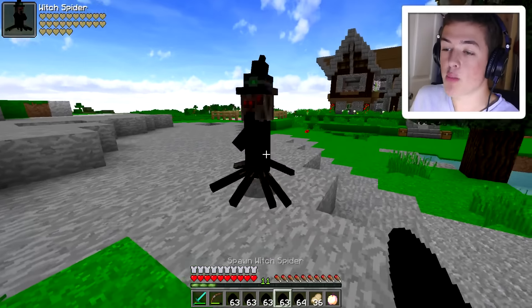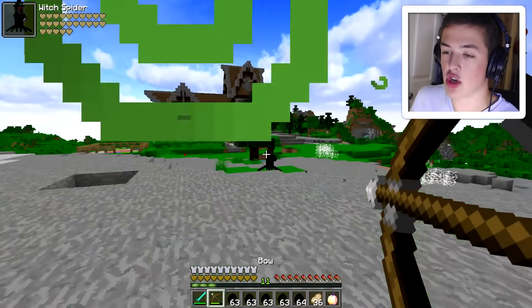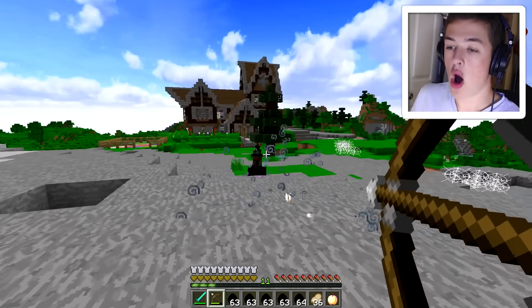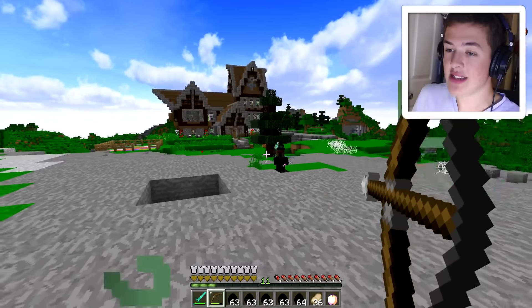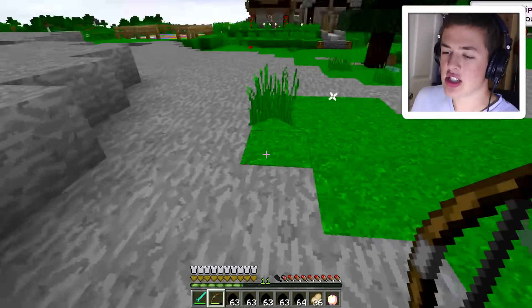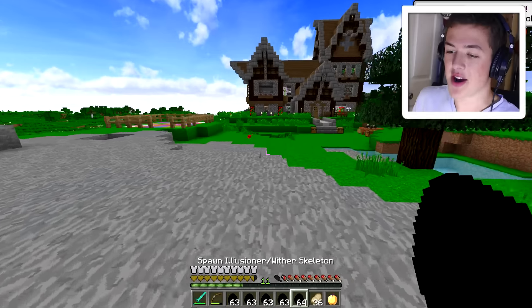Next up we have a witch spider. That is creepy — that is the creepiest I've ever seen. It's literally a witch on steroids because it's so fast. Don't throw it, don't you demon think about it. We should be able to take it out nice and easy — he's regenerating though. It looks like we got some spider eyes, a stick, and some other drops.